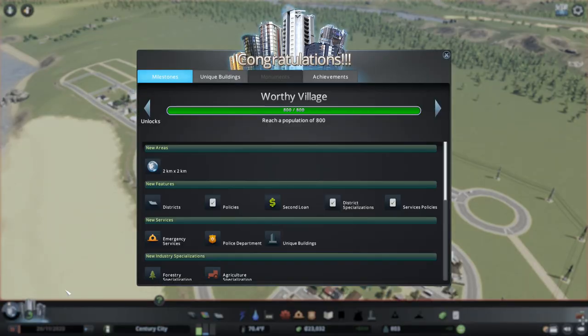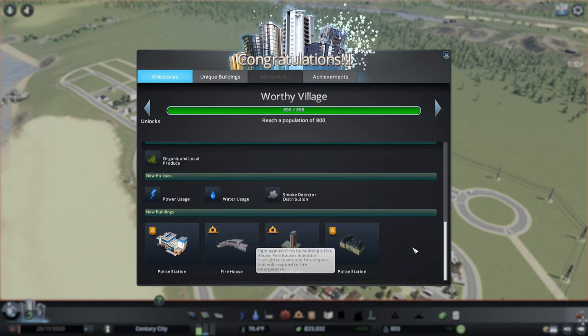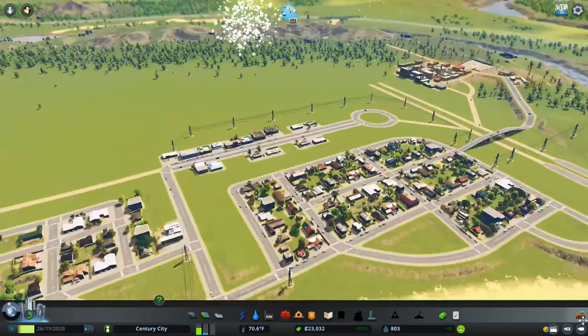I could probably do with a few more jobs so I'm going to place a little bit more industry down, but this whole area is likely to change. At the back here we're probably going to have some resources - maybe a little bit of oil or steel in these mountains - so this industry area is probably going to be heavily focused on one of the industries there. But for now it's just generic industry. Here we go, we've got some more residential going in - looking good! Werby Village - fantastic! We've opened up some more policies, more things we can place down: services, police stations, fire stations.